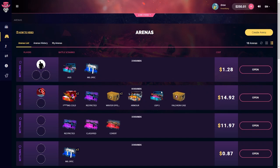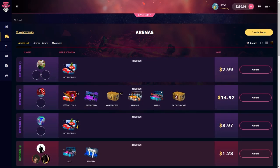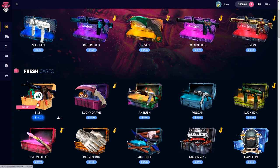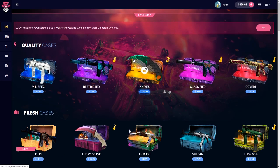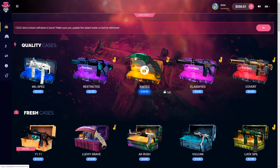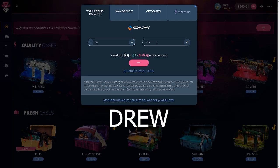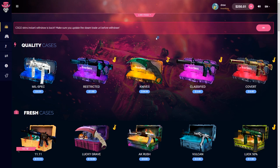What's up guys, back on DaddySkins with another $250 fill. They just got a really banger case I want to do today — the 11-11. I've seen a lot of good pulls from it. Before we do that, if you're going to deposit on DaddySkins, just use code 'Drew' and you get 10% on top of your deposit, so that's a nice little boost.